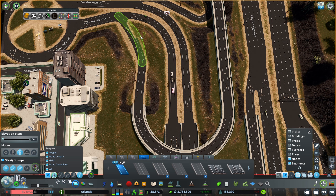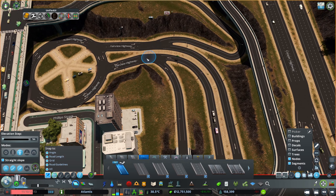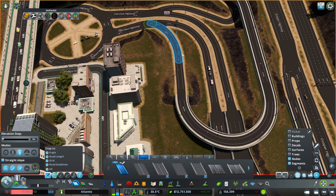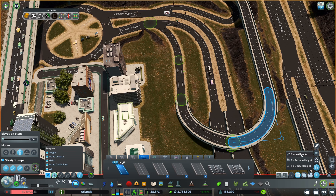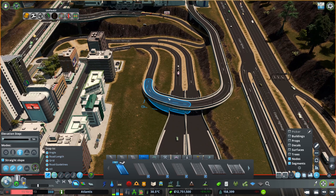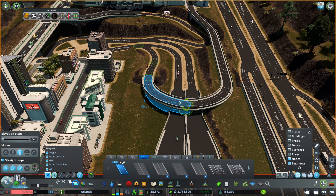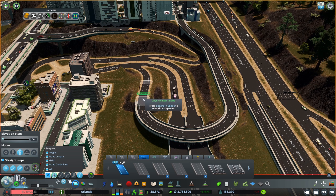Now I'm making that curve a little bit more gentle so cars wouldn't struggle to get into the roads that feed into the roundabout. I make that a slope, and first I try bringing the slope all the way back there, but I didn't like the angle, so I brought it further back so I could control the angle a little bit more — which looks good.